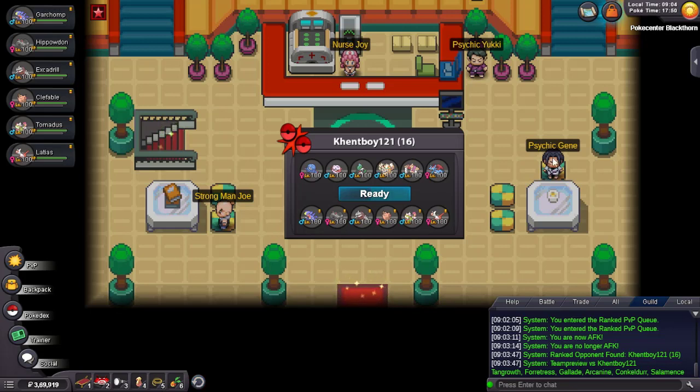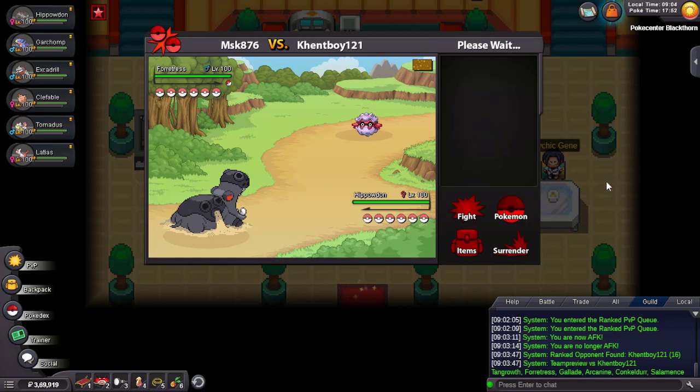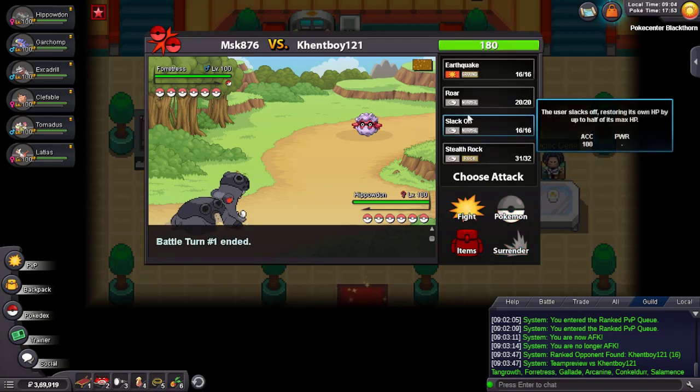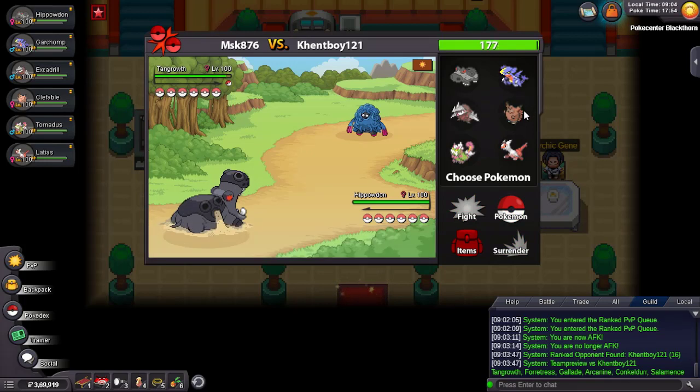He might even have Shedinja — I guess in some days maybe I'll go hunt it. Let's look at the team: he has a Forretress, Salamence — could be Scarf, could be Dragon Dance, but Mega Gallade with Swords Dance probably. He has Fire Dress so Hippowdon is fine to get Stealth Rock up, which is good against Salamence. He has Toxic Spikes — let's just roll this. Sunny Day? What, Sunny Day? It's a Chlorophyll user with Leftovers.